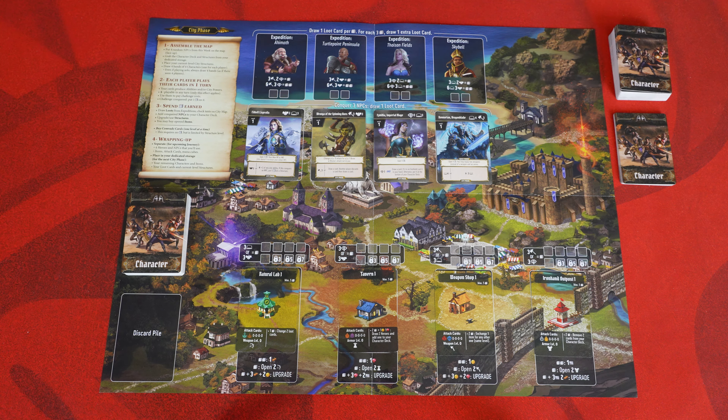Players are free to discuss and even play with their cards face up in order to plan ahead and get the most out of each turn, because in the end everything you get benefits the entire team. Some NPCs have other abilities that don't necessarily help you complete challenges but can come in really handy during the city phase. There's also a window on the card you can ignore for now — it only comes into effect when starting a quest.